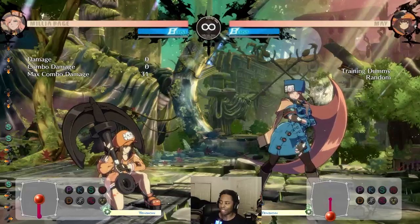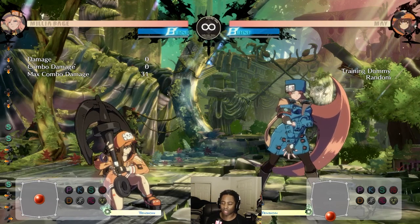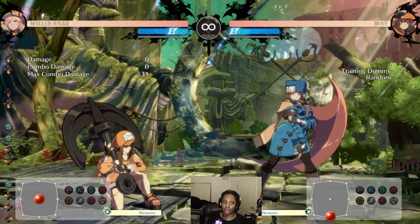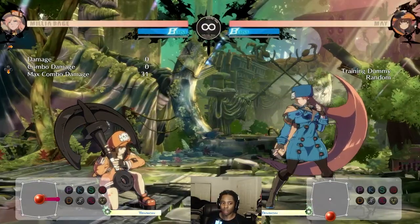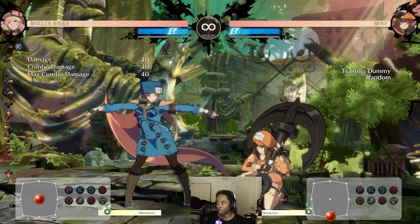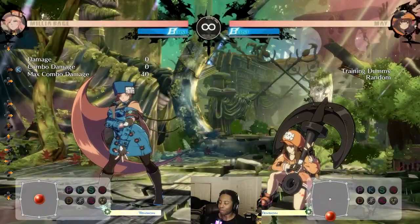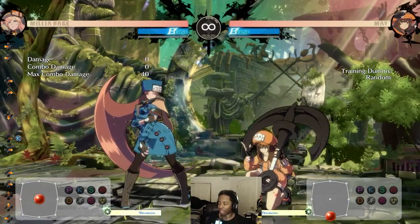Speaking of levels in the game is the counter hit system, which is also based on levels. Normally it's based on attack level, but in this game they assign it differently — for example, to every character's sweep. Usually every character has one jump-in that gives the medium counter hit. Level one is the weak counter hit, which basically doesn't do anything extra — it's like a Dragon Ball counter hit. The game is just telling you that you got hit because you were mashing. The medium counter hit, off the top of my head, is 12 frames of extra slowdown.